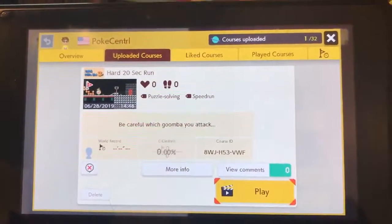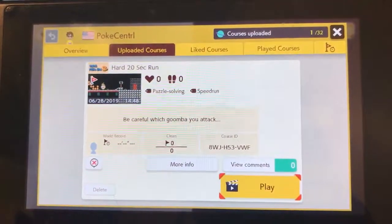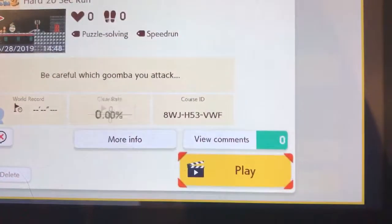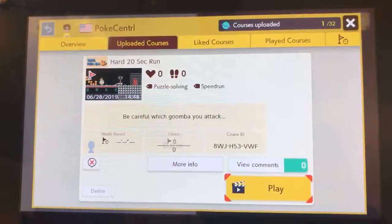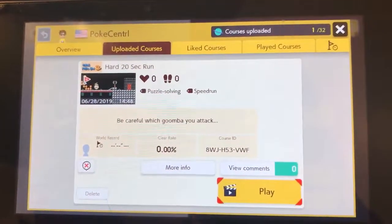Hey guys, welcome back to Pokecentral. This is a quick video. I made a Mario Maker 2 level, so if you guys want to check it out, the course ID is right there. It's called Hard 20 Second Run. I'm probably going to change run to speedrun, but try it out.